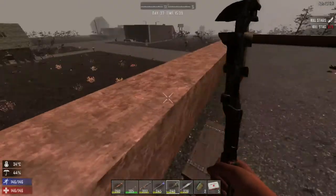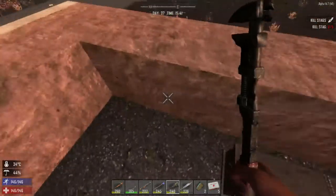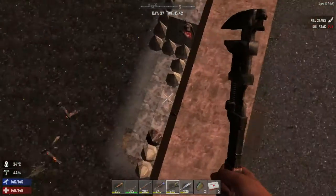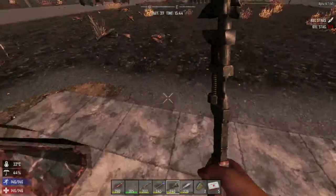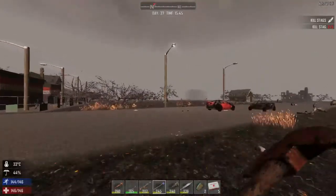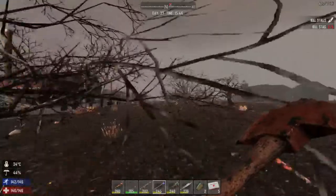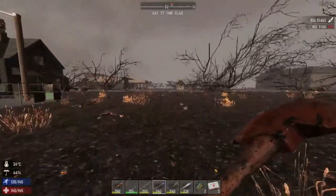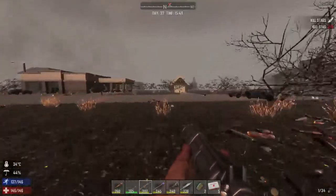Here we are back - I dropped everything off except the murky water. Let's throw that in there. We're running out of supplies, so we're going to have to make some more blunderbuss shots. I'm going to head back over - I think we can get one last house to loot in that strip. Hopefully there'll be no zombies.